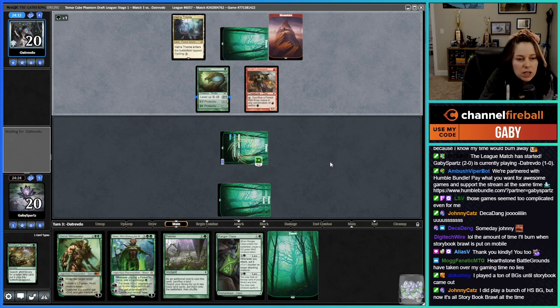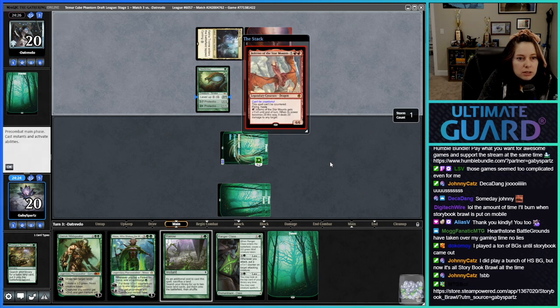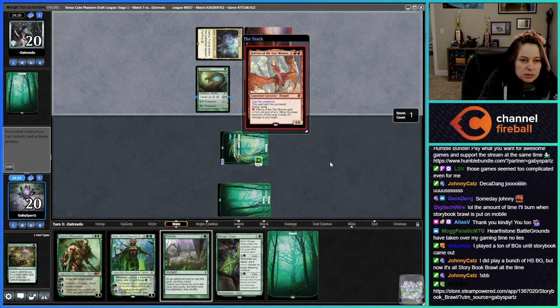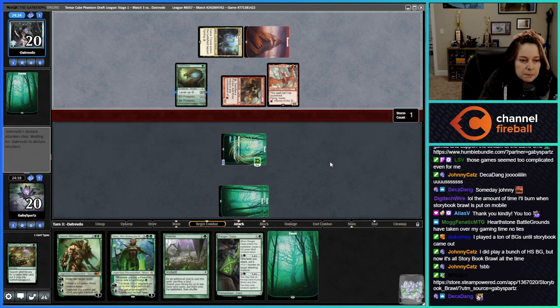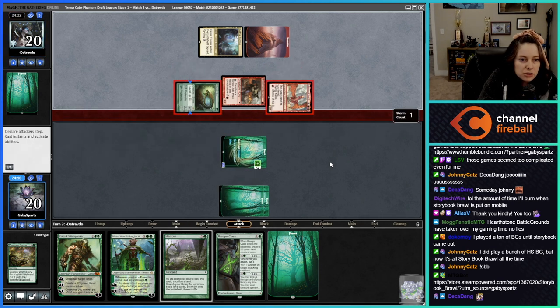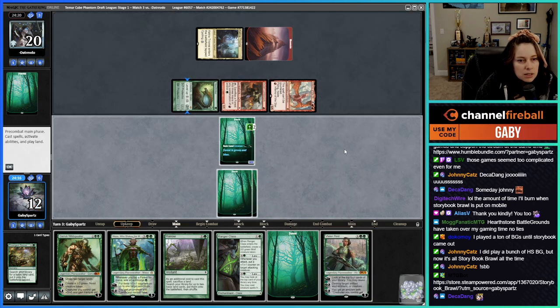Next turn we can go Garruk into untapped land and play Ranger Class. They're doing that thing again — can't be countered, flying haste. We need to end Vivien now or we're dead. Just actually straight-up dead. I guess we can make Nissa — just oh baby, wow.